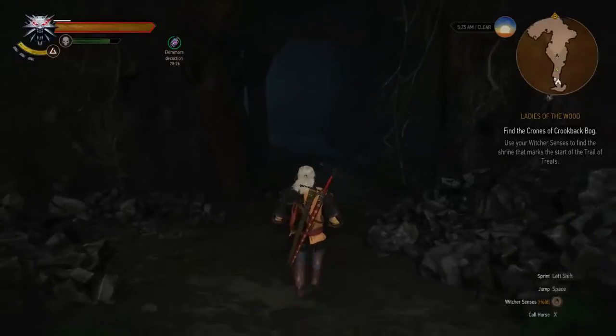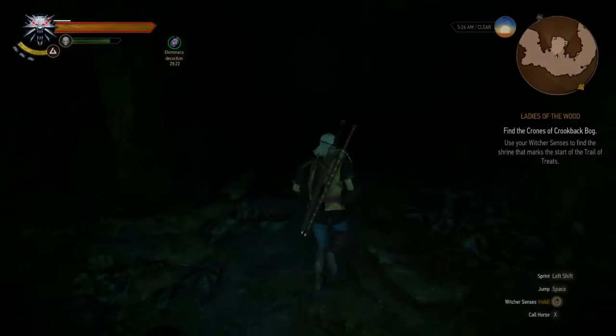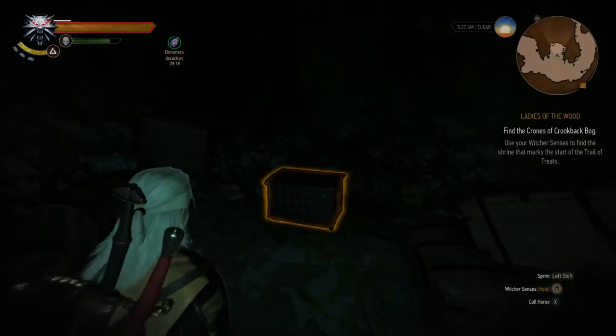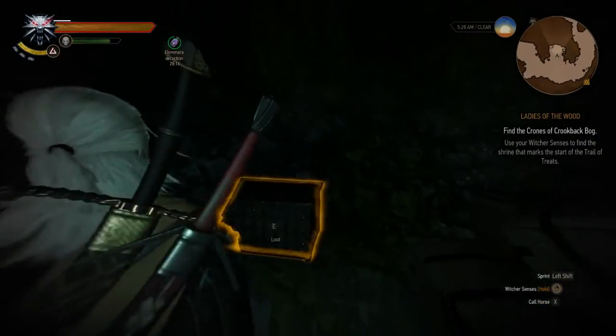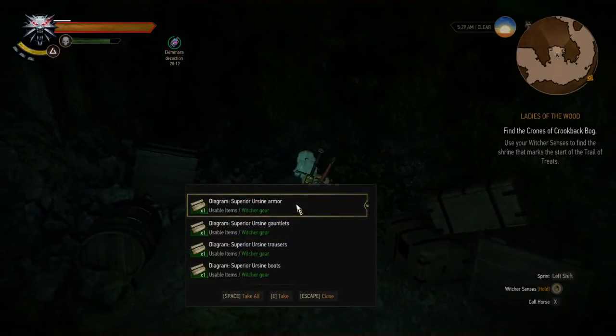Then I explored this cave a little bit, and here at the start on the left you see boxes — like a lot of them. Boxes are always good, so I looted them, and what did I find? The diagram of the superior ursine armor!